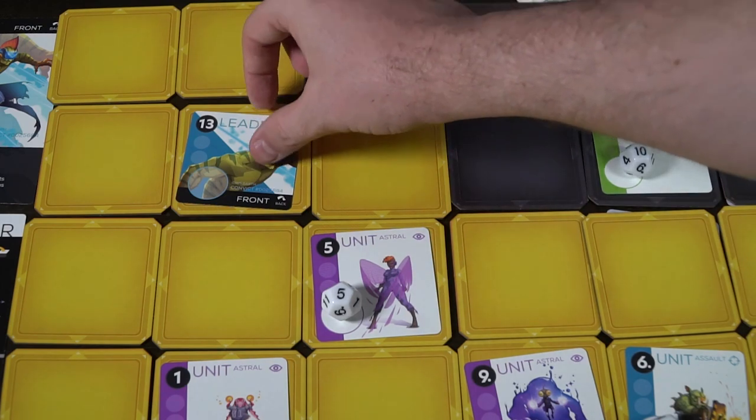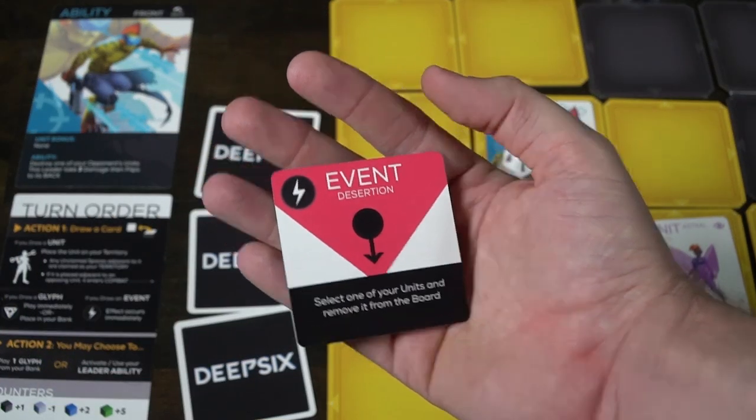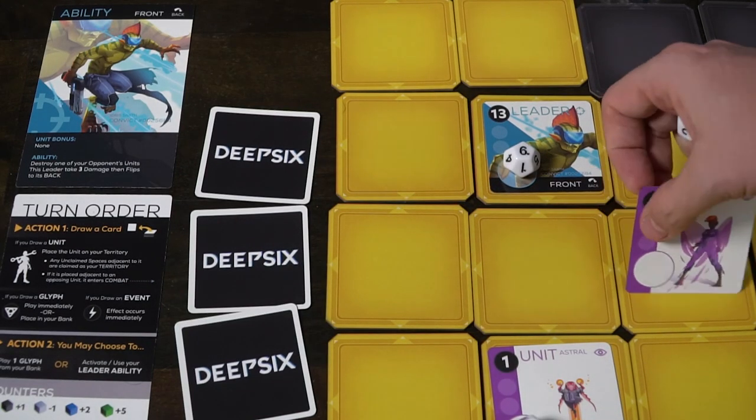The other two aspects of the game are events and glyphs. Events can include something like a calamity, where you discard all your banked glyphs. A glyph like Possession lets you select an opposing unit adjacent to your territory — that unit is now permanently controlled by you, and you claim its territory and immediately enter combat if applicable. You can also bank a glyph rather than play it instantly, up to a maximum of three banked glyphs.